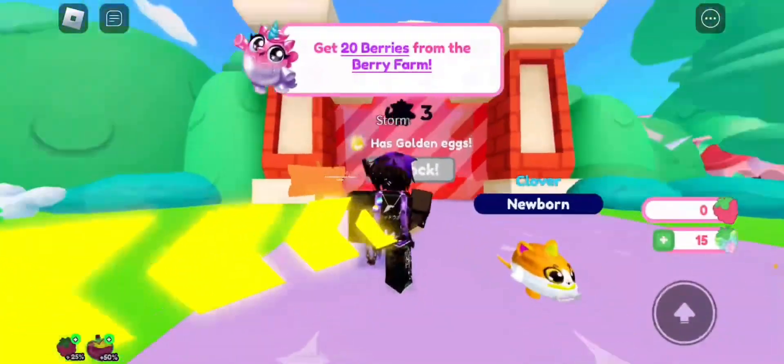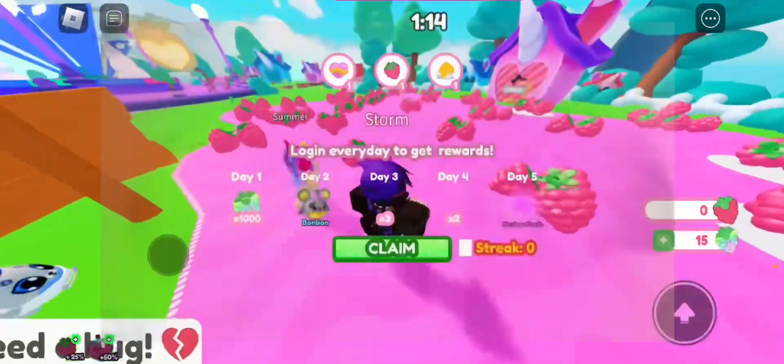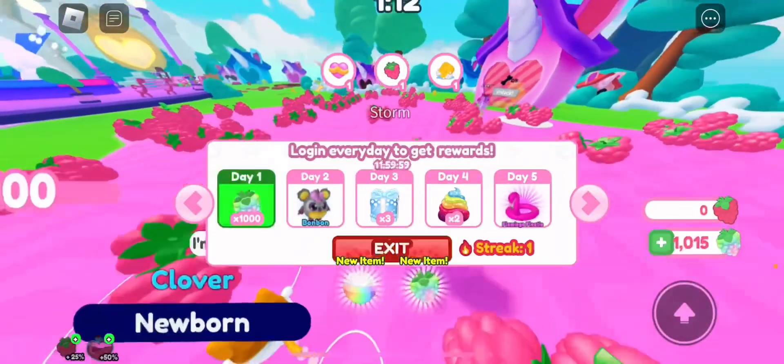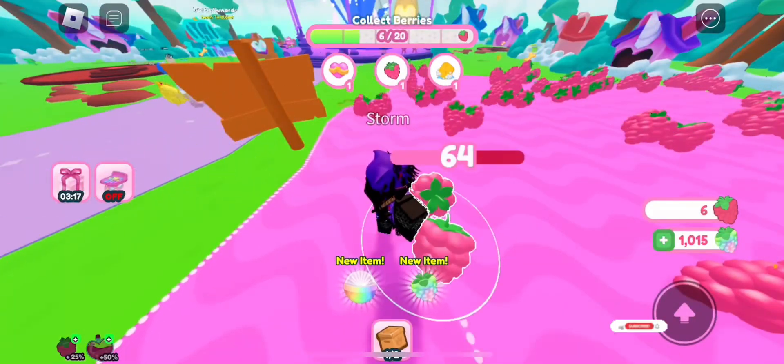Hey everyone, welcome back to the channel. In this video I'll show you how to get the capybara floaty and raise a rainbow unicorn. To get this, you need to catch a total of 16 different pets.